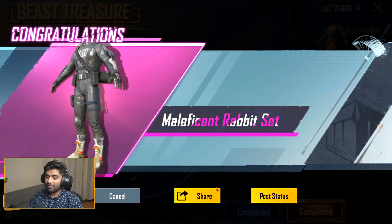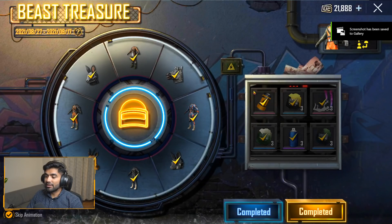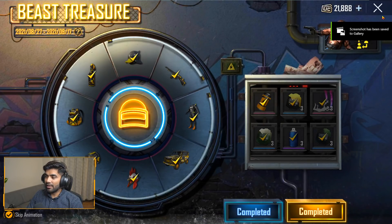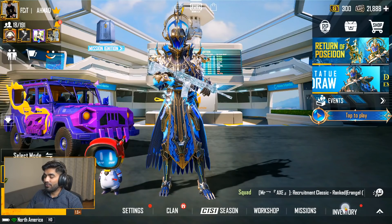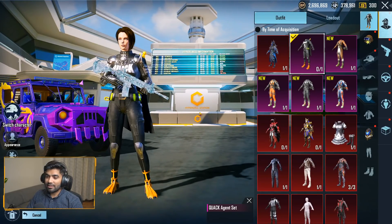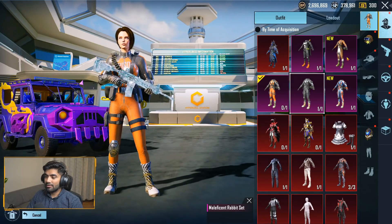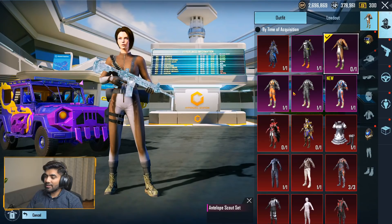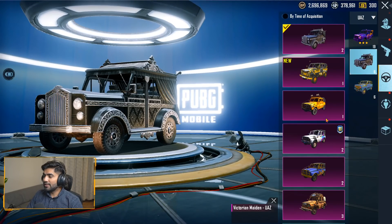And there we go guys — 3,992 legendary items in our inventory completed! With that we also completed all the headgear, dresses, UAZ skin, and everything. We're gonna go and check these dresses out — that's a nice one. These dresses are really good, really good. And then we have the helmet and the UAZ skin — that's nice.